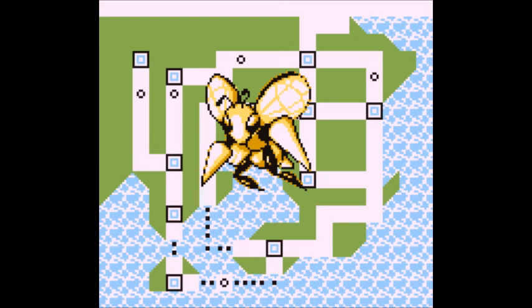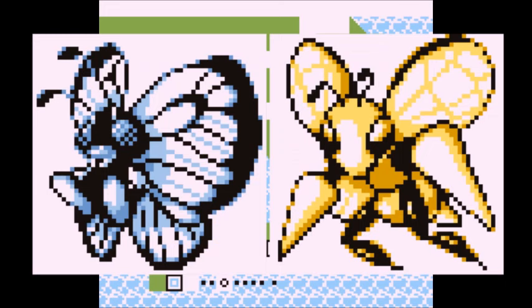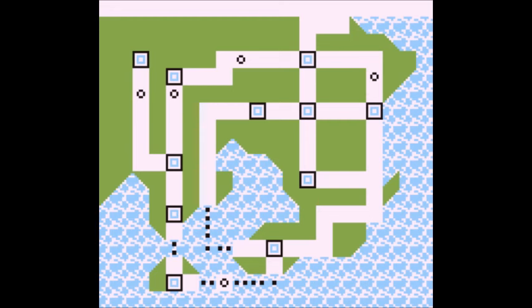Twin Needle is the best bug move in all of Gen 1, despite being limited to only Beedrill. Unlike Pin Missile, Twin Needle is guaranteed to hit twice — 25 power, 100 accuracy, and 20 PP, with the second hit having a 20% chance to inflict poison. String Shot is the only bug move that is a status move, limited to the Butterfree and Beedrill lines — 95 accuracy and 40 PP, lowering the opponent's speed by one stage. It might be helpful early in the game but won't matter for any serious moveset.